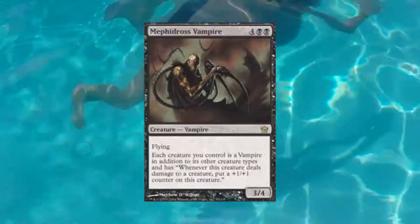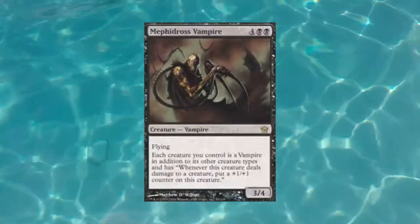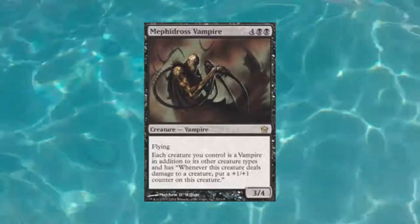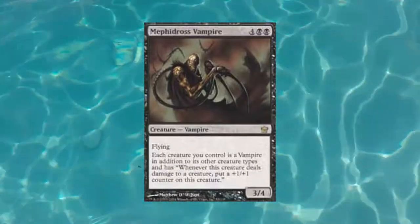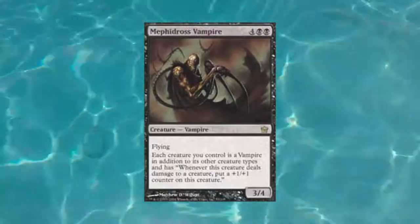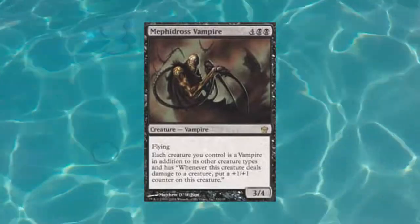A lot of vampires out there have this same ability — whenever it does damage to a creature or a player, put a plus one/plus one counter on it. It's kind of the older version of vampirism. Assuming those creatures do damage to other creatures, the counter gets added on and they may not die if they were going to before; if they didn't die from getting chump blocked, they just get even bigger. The stats on Methadros Vampire aren't that intimidating, but he gives himself this ability as well, and if you have multiple copies in play the ability stacks — it just gets better and better.